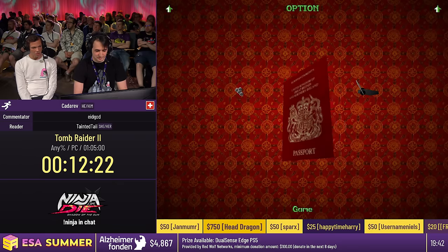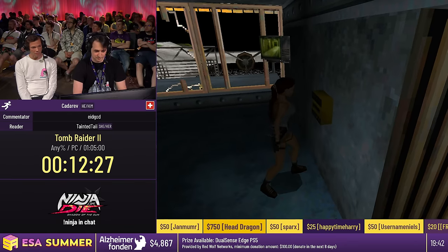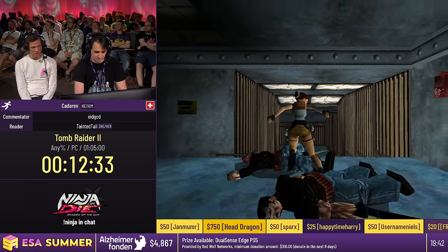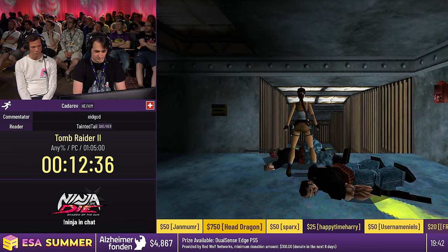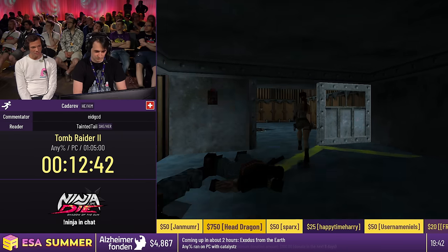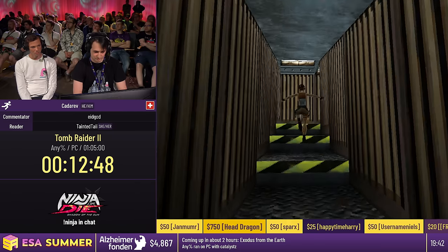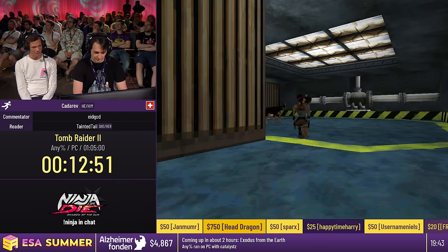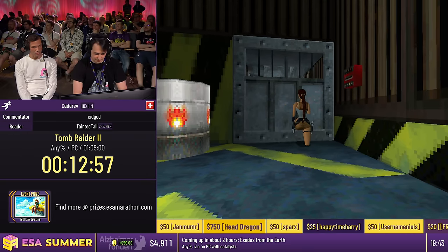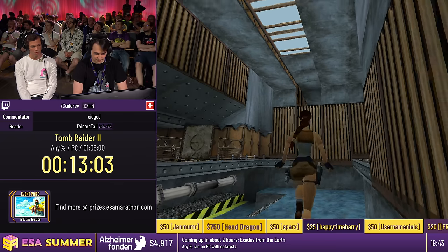With some seemingly random movement you can get Lara into a perfect position to do a jump where she hits the wall and the ground at the same time — which activates the QWOP state. The next time she jumps you'll see what we mean. This allows you to glide through the floor, and once you reach certain doors you can grab, and when the QWOP state ends — after a certain number of seconds — you just go through the door.